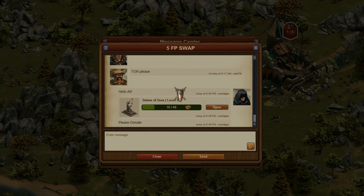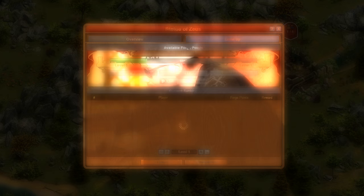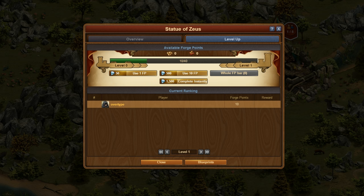We hope you like this new improvement. A tiny testing note for you: the message attachments are only available in the browser version of the game for now, so players using our mobile app will see some empty messages. Naturally, on the live markets the feature will be cross-platform right from the beginning.